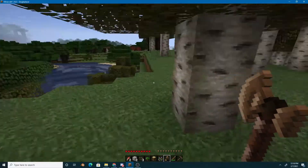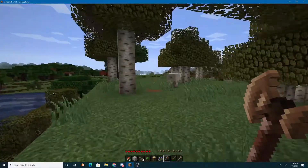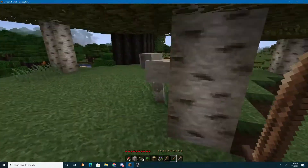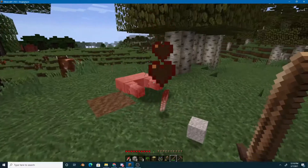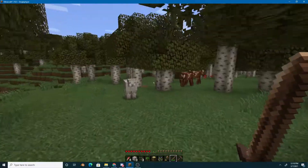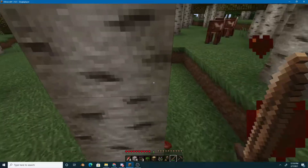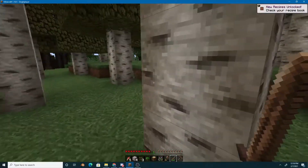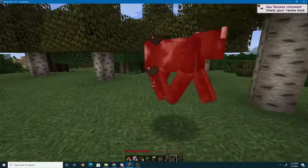The sun is about less than halfway across the sky, so we're making good progress. The other thing you'll need to do when trying to survive your first night is to get animals such as sheep, cows, and maybe even pigs if there are any, so that you won't starve to death.